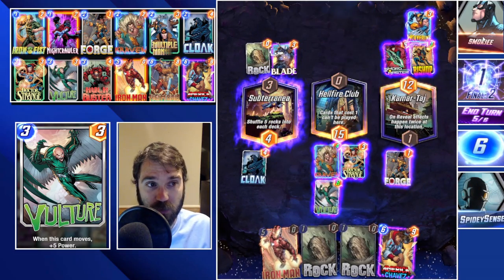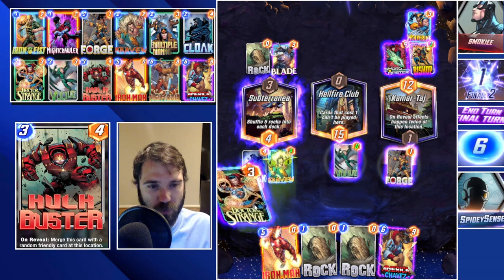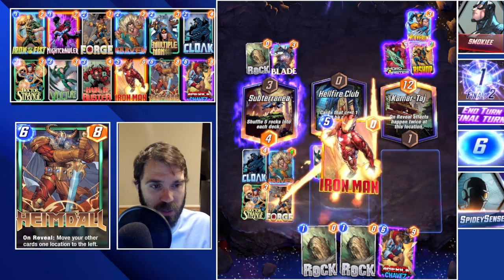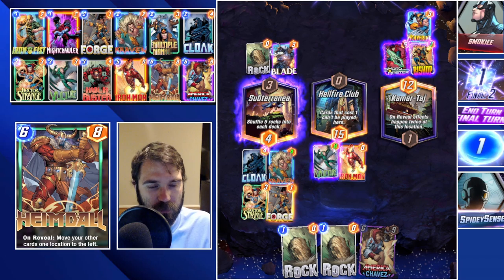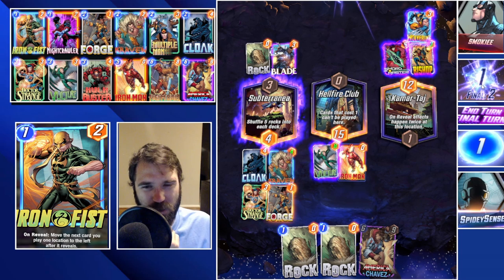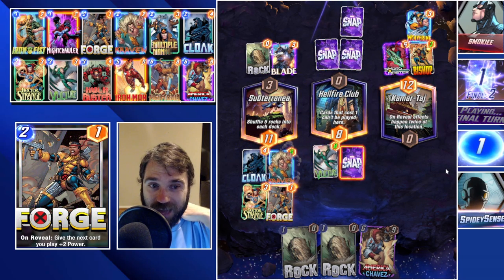They don't drop anything this turn, so we know they have Swarms and probably an eight-power Apocalypse or nine-power Chavez. Let's go with Craven and Doctor Strange — that will buff up Craven if they move cards over. We push our Forge over to continue buffing Craven, then drop Iron Man. That's going to be 16 plus eight — about 24 power in Hellfire Club. Are we confident enough to snap? We're not confident enough in the Subterranean lane.